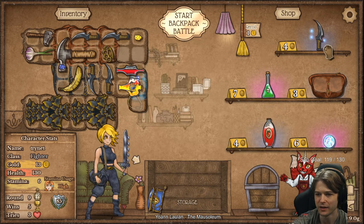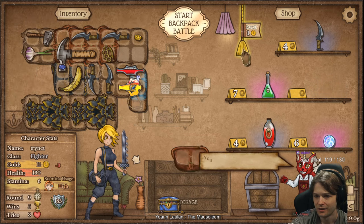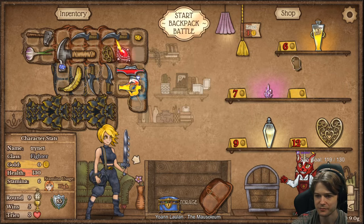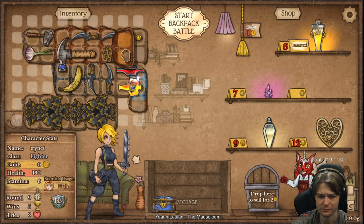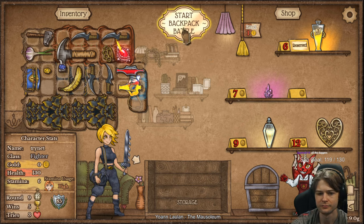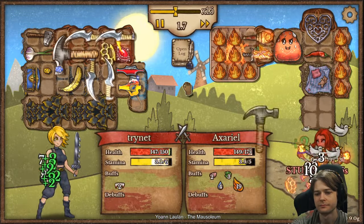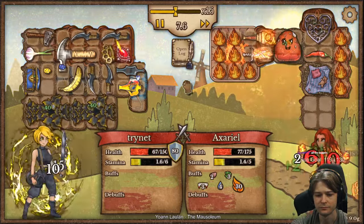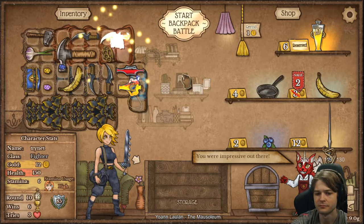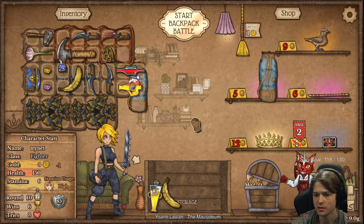Vamp amulet — oh my god, I can't keep buying daggers, this is completely unhinged. There's a vamp amulet, okay good. I want this. I guess I want this. I'm so poor this turn.